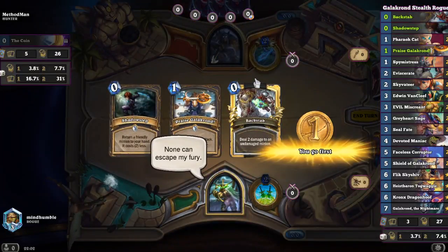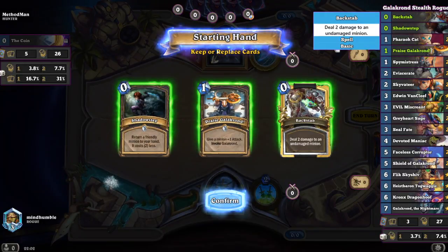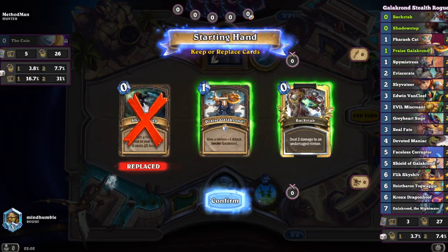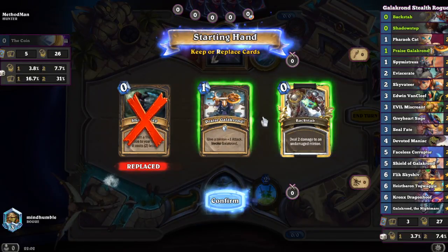Hello everyone, we're killing some racks now. We're going with our favourite lick at the moment — Stealth of Oak rather. A weird start. Keep the shadows there, keep those Galakons. We've got three cards; this is useless, but that could be useful.